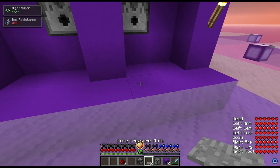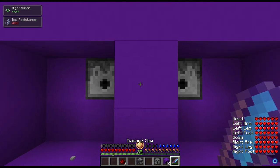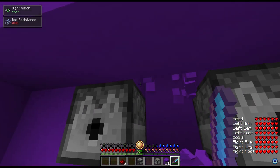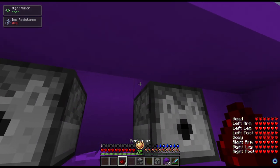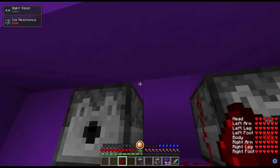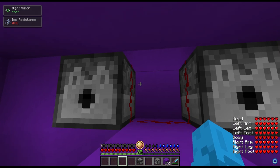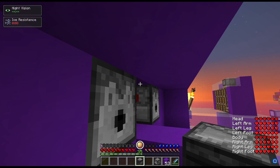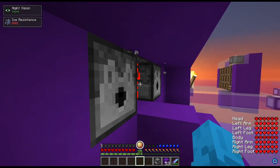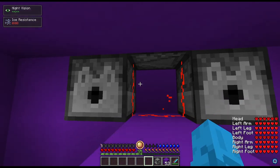Now we can place our two pressure plates one block away from the dispensers. Then we'll dig two blocks in right between them, and the three blocks above them. This is where we will place our three redstone dust — right here, here, and here. You will notice it waterfall down the side of the block when you've placed it correctly. Now we can come as far this way as we can and place our observer right on the edge of this redstone. When it's placed sideways, you'll notice the redstone start flashing. This means the clock is on.